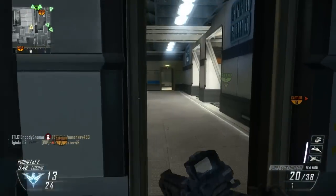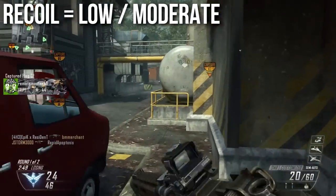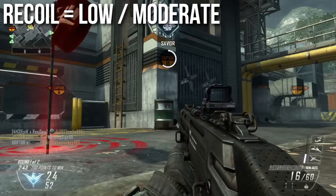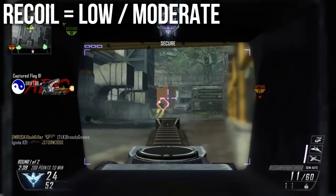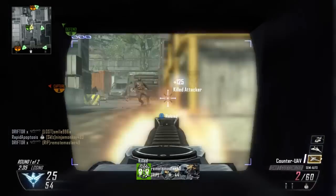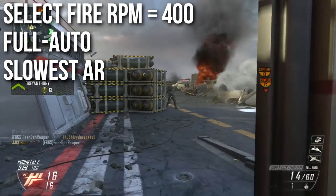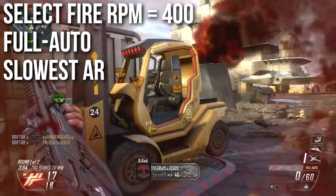The recoil on this weapon is low to moderate. I initially wanted to put it at low, kind of like the FAL, but it definitely kicks more than the FAL. It's not quite a moderate recoil weapon like some of the other assault rifles — it's entirely manageable considering the rate of fire. Now is a good time to talk about the select fire attachment. When you put the select fire attachment on this weapon it shoots at 400 rpm — you get a 50 rpm penalty so it's a little bit slower, or about eight-ninths of its previous speed.